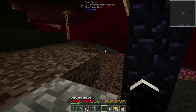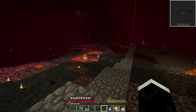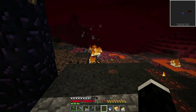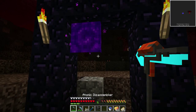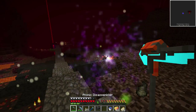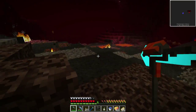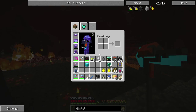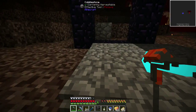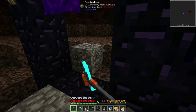There are some wisps in the nether — they're very aggressive, from Thaumcraft. They zap you and deal a lot of damage. I killed one and got its essence. My portal is messed up — I think a ghast hit it. The glowstone is actually on the ceiling, which makes it really hard to get.